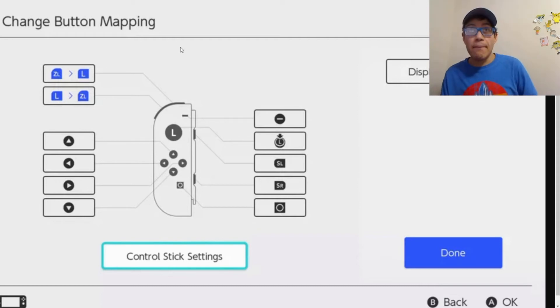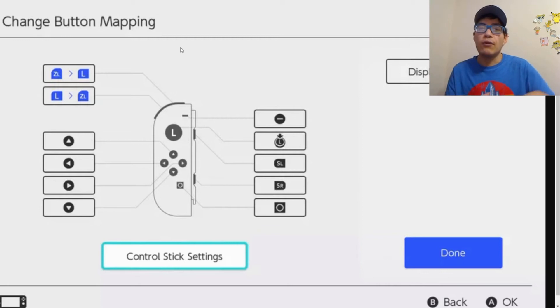The nice thing about button remapping on Switch is that you can save different profiles, so you don't have to keep remapping for different games. You can name profiles — one for Smash, one for Mario Kart, and so on — and have up to five profiles saved at once. Of course you can also set it back to standard settings if you don't want to use custom remapping.